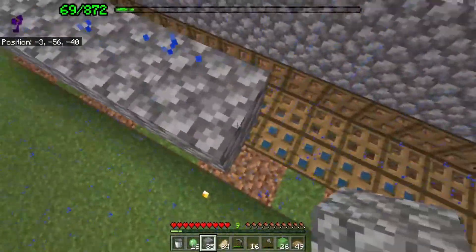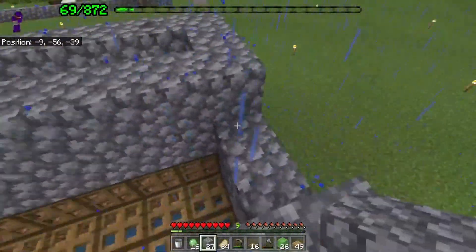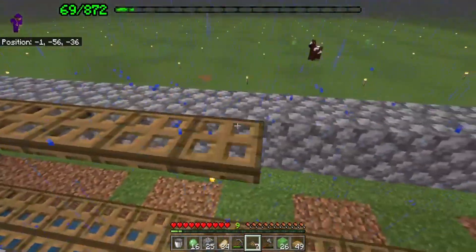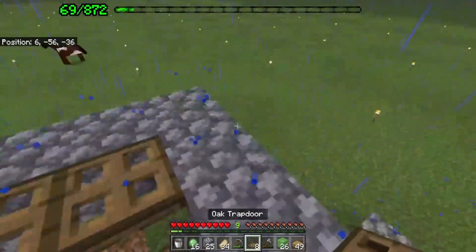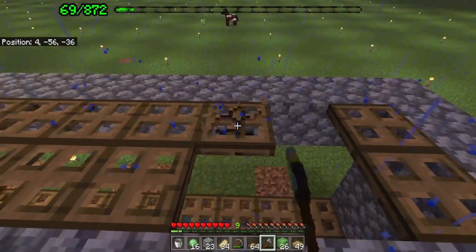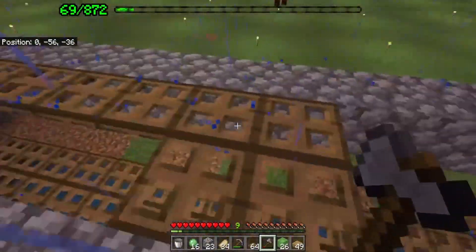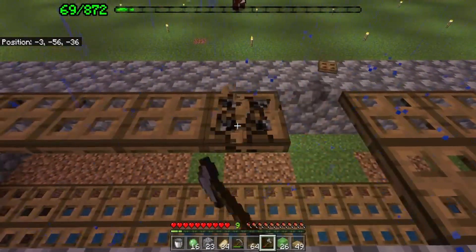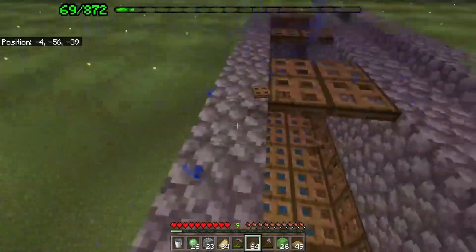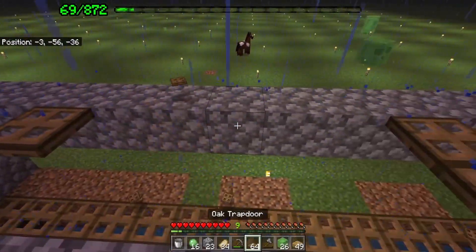This is going to be a two-floor mob farm — nothing too fancy: blocks for mobs to spawn on, trapdoors for them to walk across, and an area for me to kill them. During the build I placed all the trapdoors and realized I didn't need that many — trapdoors are expensive — so I left two-block gaps to reduce trapdoor usage and made it neat so that it's not off by one block.